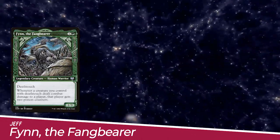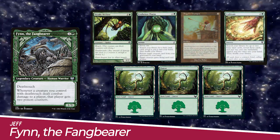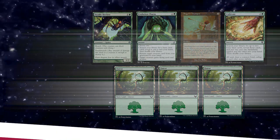In our games today, we have Jeff playing Finn the Fangbearer. His starting hand includes Deadly Recluse, Evolution Charm, Angel's Trumpet, Cultivate, and three Forests.